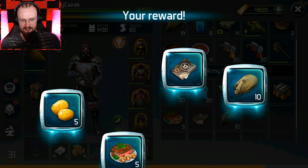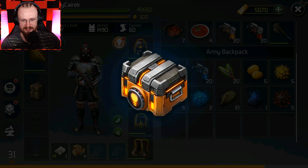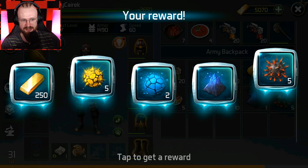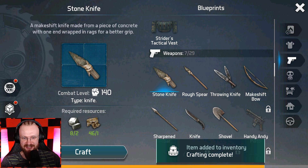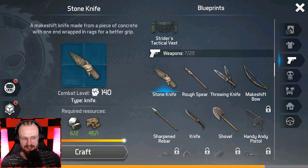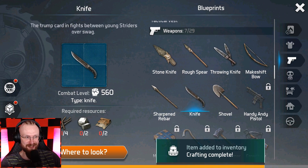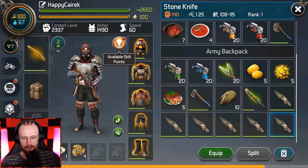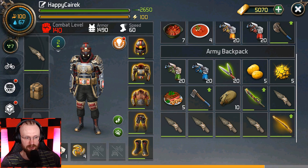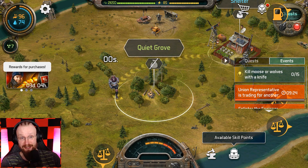Let's open up the first chest. Inside we've gotten some experience — let's learn that. Let's get another chest. We've gotten resources. So I'm gonna craft here a couple of stone knives. I'm not really sure if that's gonna be enough to kill 15 of those dudes, but it looks like it will be pretty easy. I crafted way too many knives — I'll get rid of a couple of those.